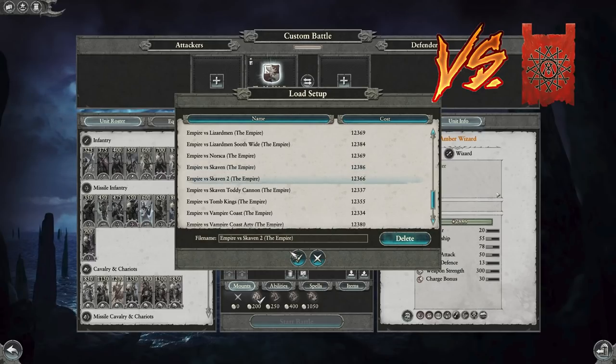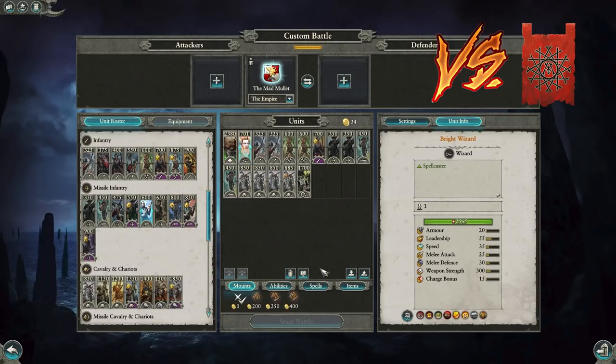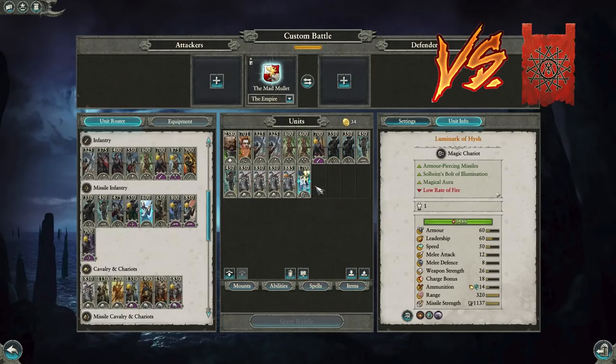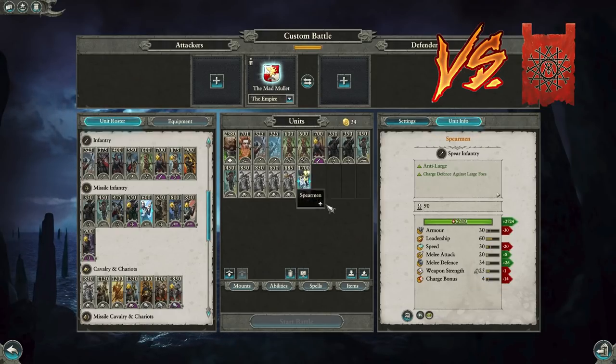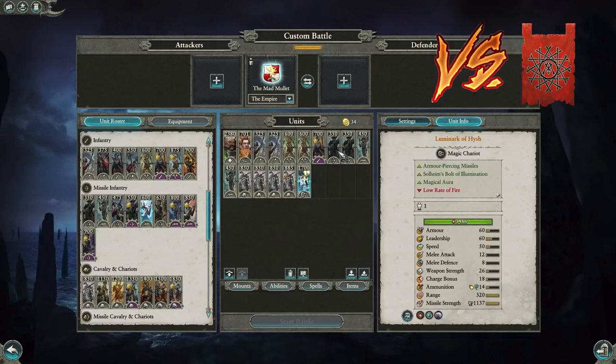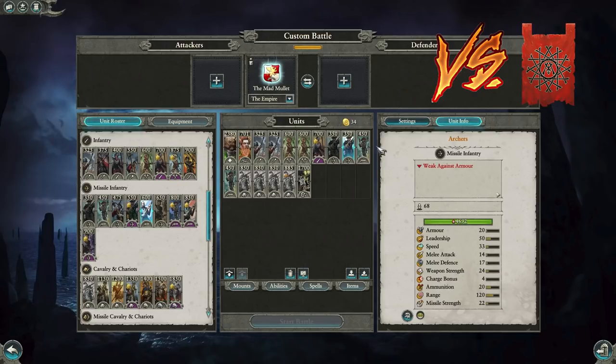Next Skaven build — I've had lots of practice against them since I play against Hadries a lot. This is a meme build of sorts but it can actually work. Volkmar with Bright Wizard using Burning Head and Fireball, Archers and Free Company Militia who push up, and four Empire Knights plus a Luminarch. The Luminarch can instantly win you the game against Skaven — they're very weak against lord sniping. On a medium map, keep it out of range of Jezzails (sub 300 range) and you can snipe Skaven lords and characters.